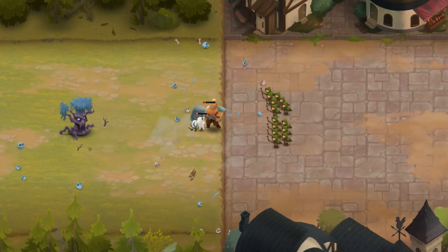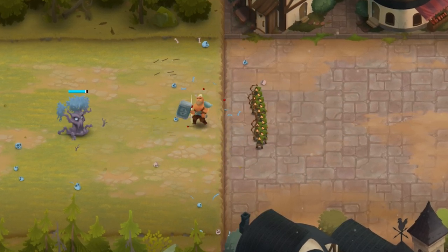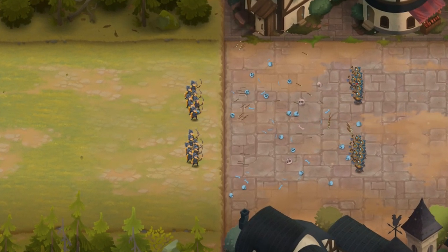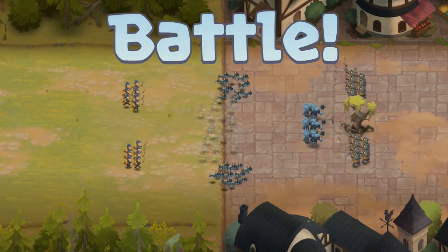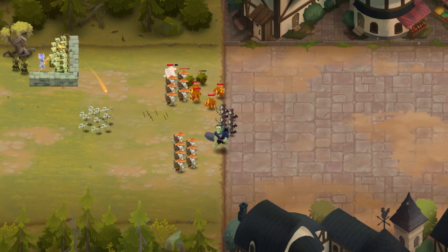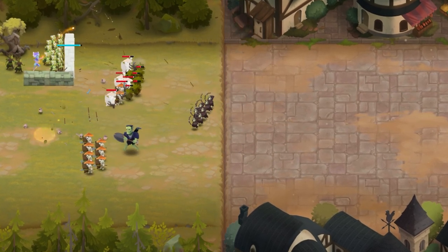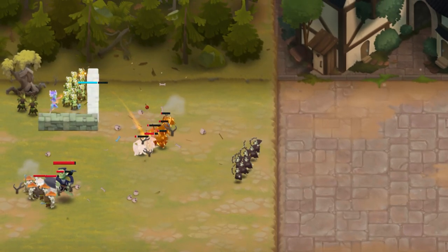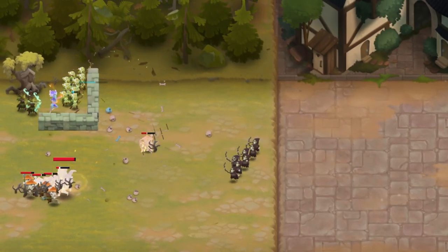If you are having trouble with opponent's Ancient Trees, you have a few options to help you out. You can outrange them with your archers or other long-range units. Some armies can overwhelm the tree with sheer speed and numbers. Often, stalling corner builds would set up in the corners or to the side of the battlefield. You can often deal with the tree and its defending units with well-placed assassins.